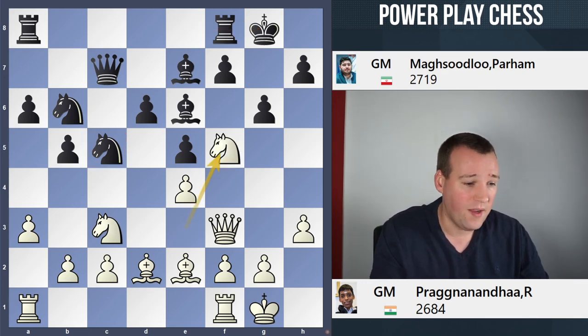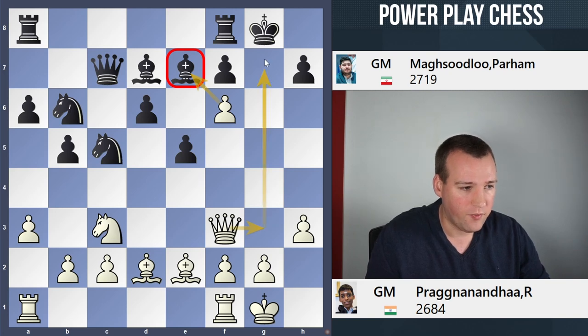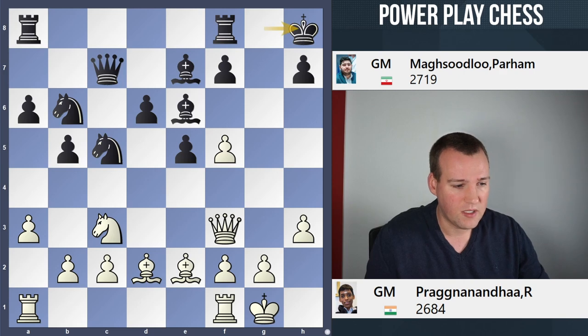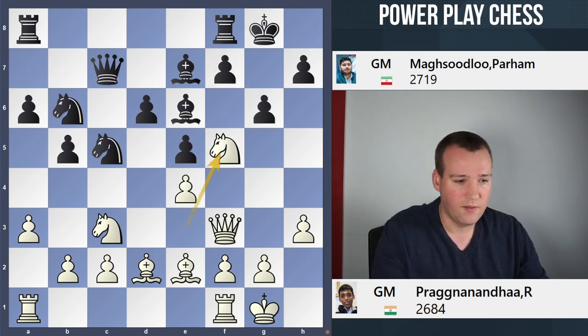Prag played the move knight f5 — very ambitious move. It's not really a piece sacrifice, because after gxf5 there is exf5, and Black cannot really stick to the piece. If you drop back with the bishop, there is f6 targeting the bishop on e7. If that bishop would move away, there is queen g3 followed by queen g7 with checkmate. After gxf5, exf5, Black could consider another move like giving back the piece on e6: Kh8, fxe6, fxe6 — and it's a sharp game with quite an open kingside, but Black has a nice pawn center and open files for the rooks.